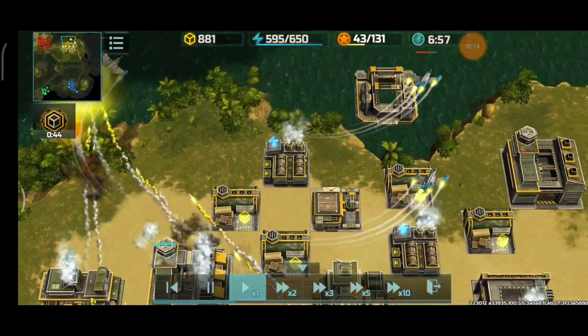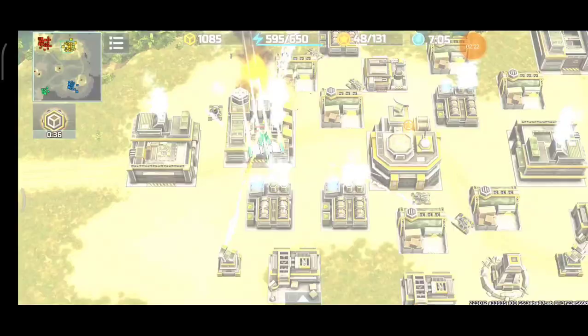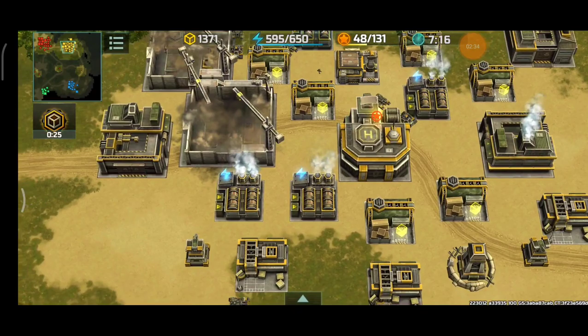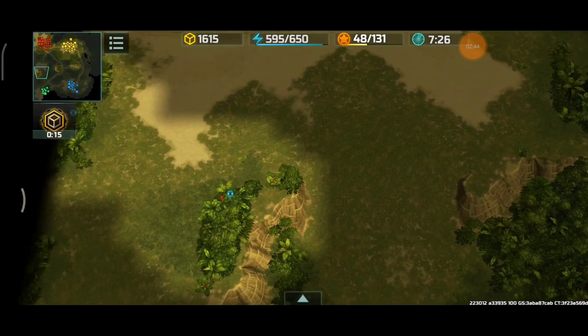Both the blue and the green have a Vertex trying to attack that Special Vehicle Factory. Will they succeed in destroying it? They managed to somehow dispose of that Special Vehicle Factory at the cost of those Vertex. But that means the attack of Chameleon, Porcupine, and Jaguar will be vastly delayed.